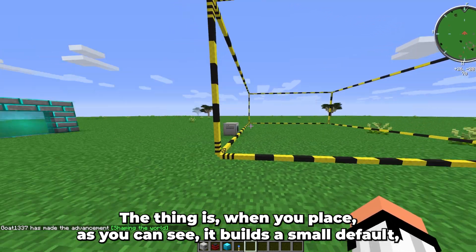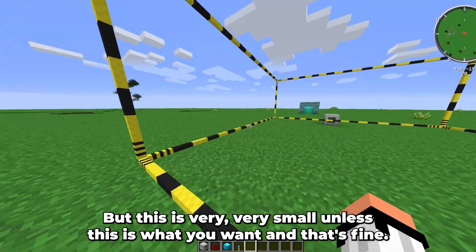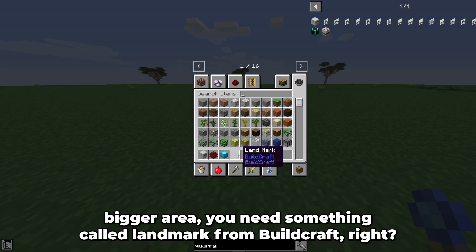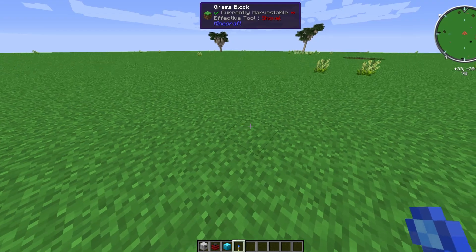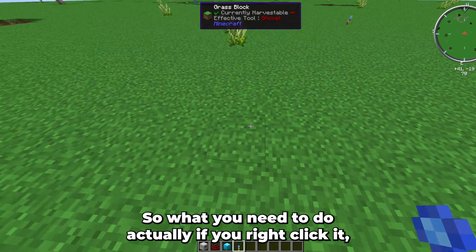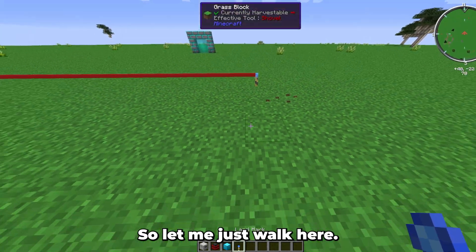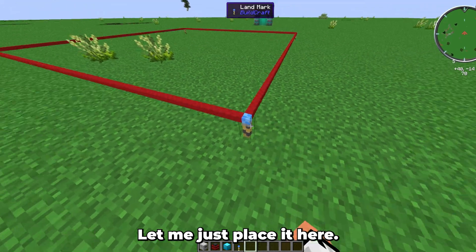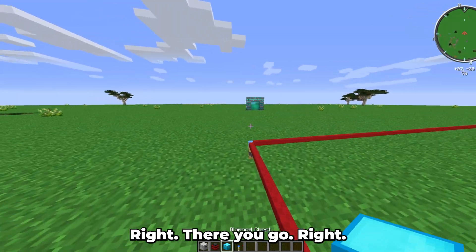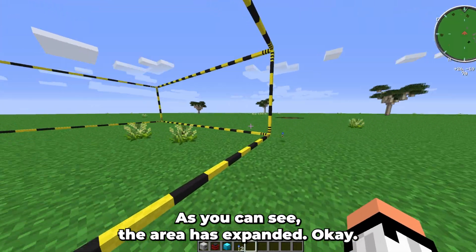When you place the quarry, it builds a small default mining area, which is very small. If you want a bigger area, you need landmarks from BuildCraft. Place the landmarks — they need to be aligned — and right-click one to show alignment and build a connecting line between them. I like to place a fourth landmark, though it's not strictly required. Once the landmarks are placed, put the quarry at the marker and the area is defined.